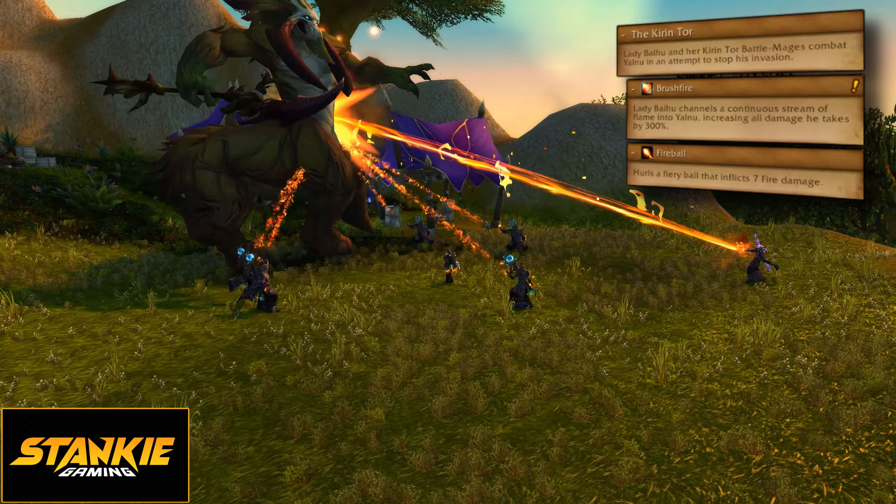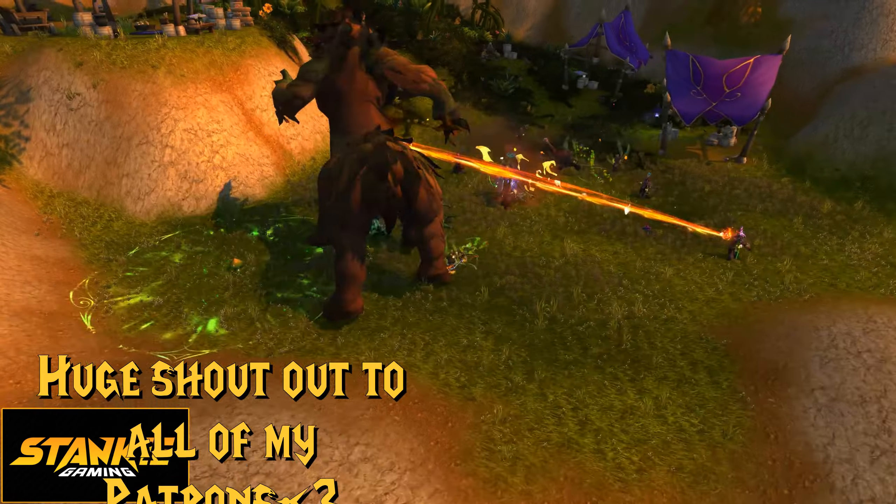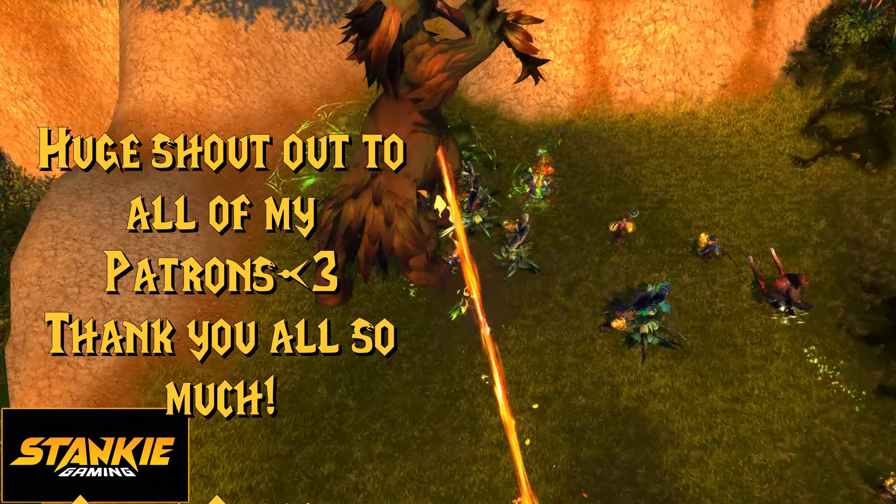Then we have trash before the last boss, which are two packs of the same mobs. Yalnu has a colossal frontal cone — cone bad, don't take it to the face. The Kirin Tor mages channel Brush Fire into the boss, increasing its damage taken by 300%. When the boss casts Verdant Eruption, it will spawn a Flowering Ancient, which will interrupt the Kirin Tor's damage increase channel, so it needs to be nuked down fast. It deals group-wide damage and has a frontal. The swirl when the add spawns stuns you — swirl bad. When Yalnu casts Genesis, tons of flowers will start to sprout up and after 12 seconds they'll grow into Feral Lashers. Channel your inner gardener and stomp the flowers before they grow. The Lasher also has an interruptible cast, Lasher Venom. So: kill big add, stomp flowers, avoid cone, nuke bosses.